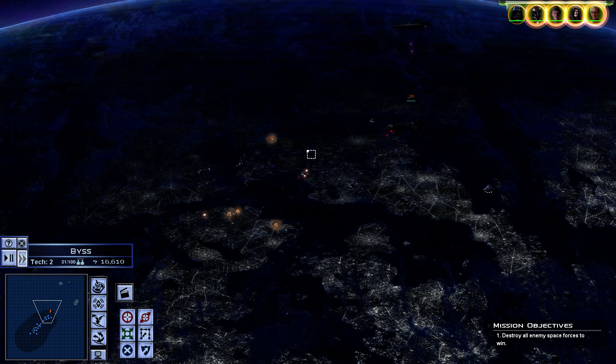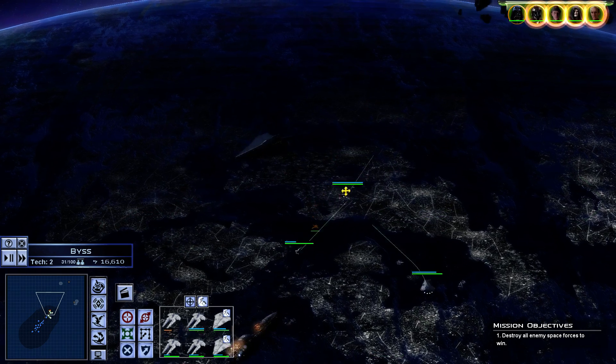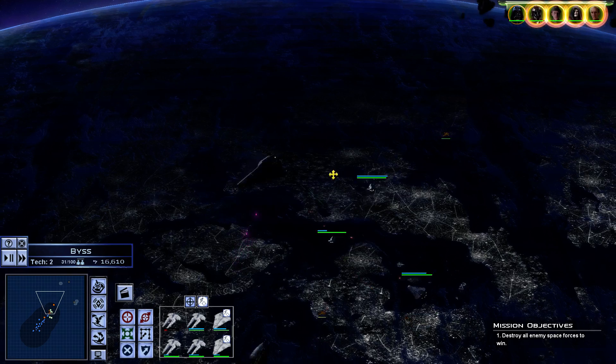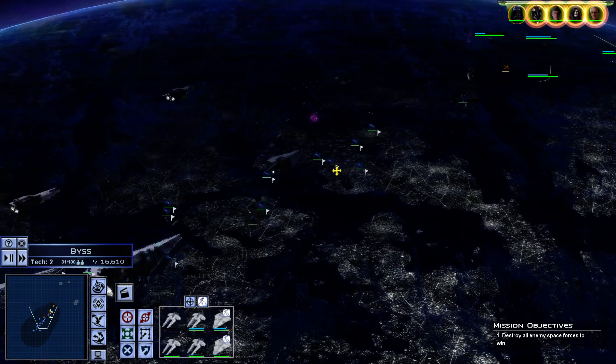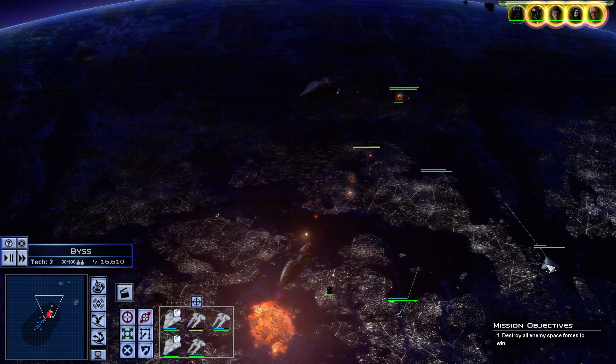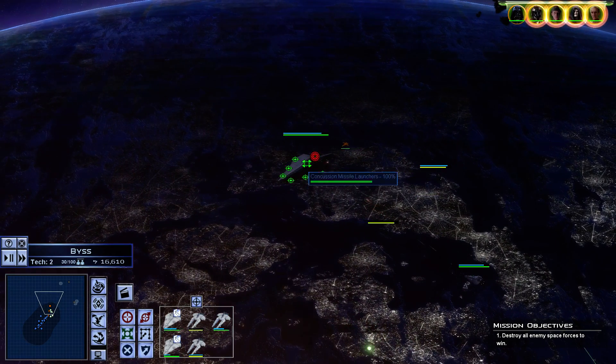This is going to be mostly a tutorial for GC, so I am going to speed through combat quickly. The Vigils do have small rocket launchers, so I'm hoping they can do enough damage to take down the Shield Generator.